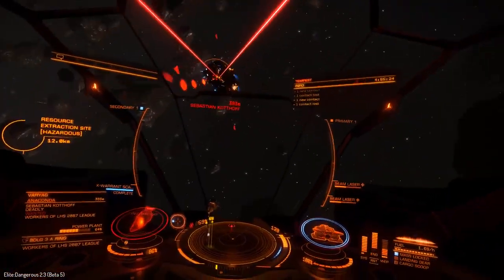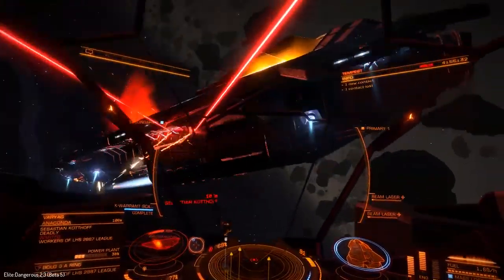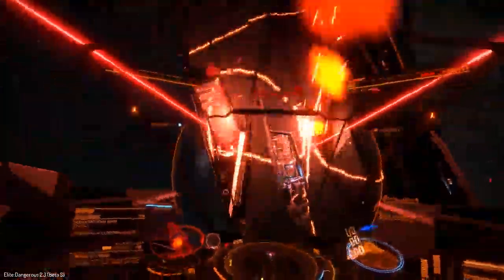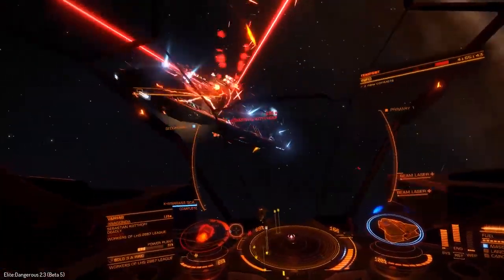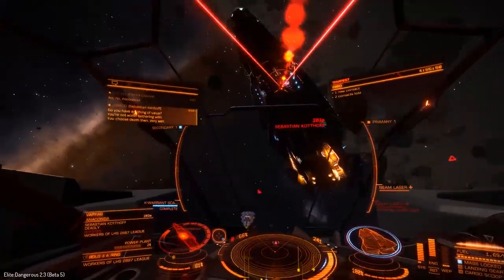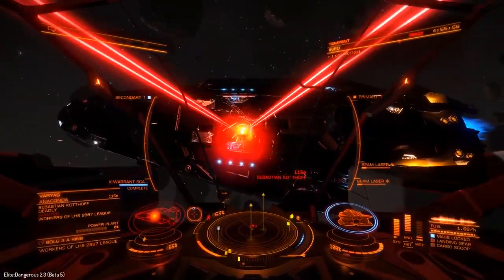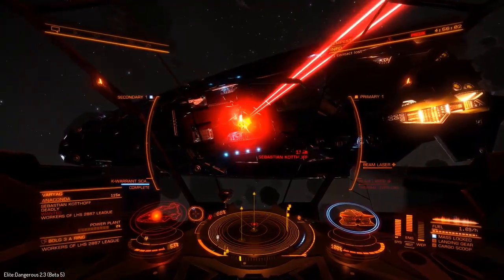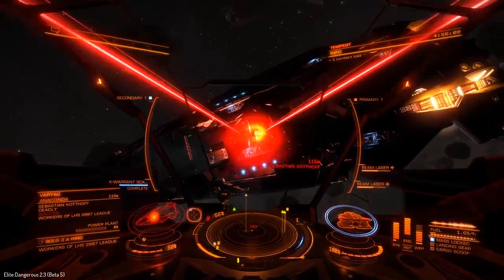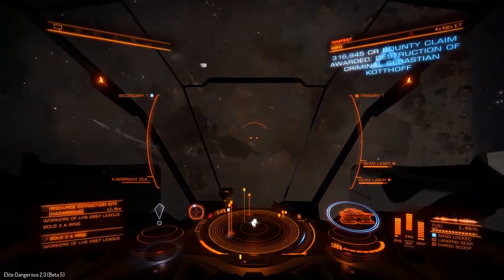This requires a lot of lateral and vertical thruster work. Make sure when you're trying to do this that you have your lateral and vertical thrusters easily accessible — I recommend mapping those controls to your hat on your flight stick. We've almost got this guy to 0% on the power plant. My laser capacitor is dead but he's also going to die right now. I can hear him trying to repair and reboot, but let's not let him do that. He's blowing up — kaboom. Wow, that was a cool explosion!